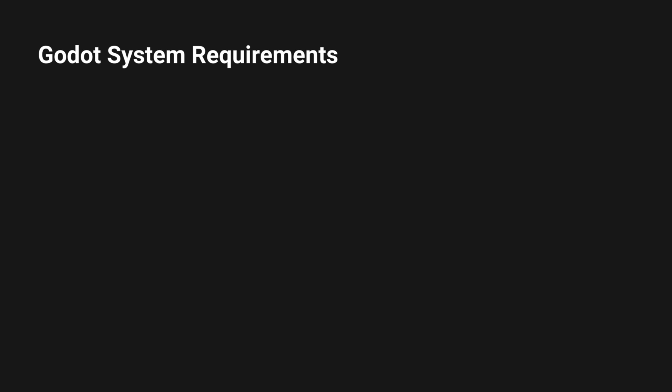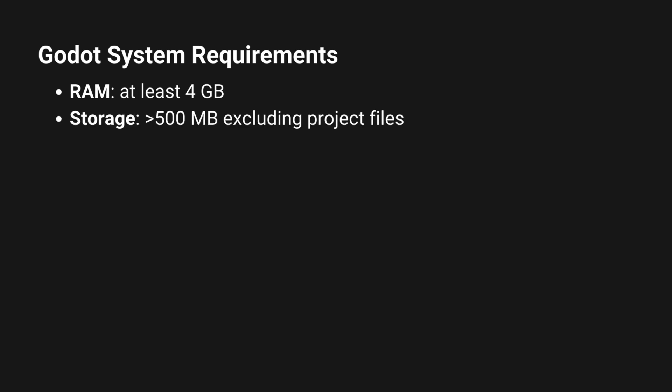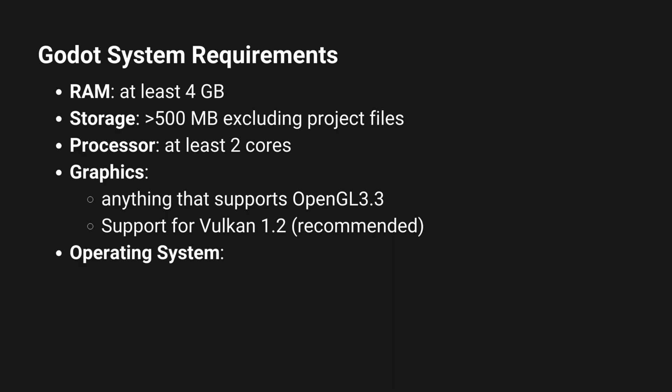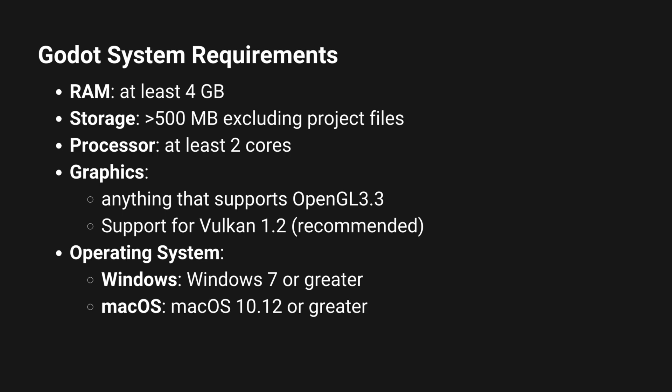For the Godot engine as an example, your computer needs the bare minimum of at least 4 gigabytes of RAM, at least 500 megabytes of storage, at least 2 cores for the processor, and anything that supports OpenGL 3.3 for the graphics will work, but it's recommended for it to support Vulkan 1.2. And for the operating system, you would need at least Windows 7 or greater, Mac OS 10.12 or greater, and any distribution on Linux will work.